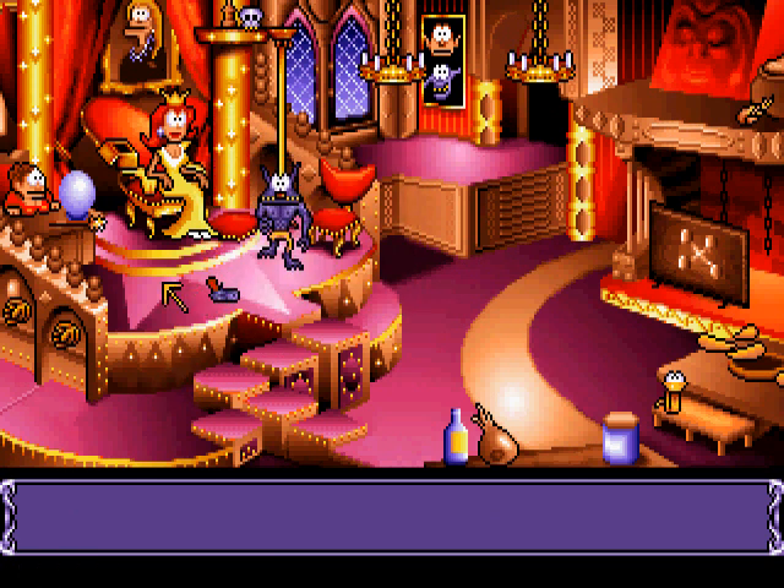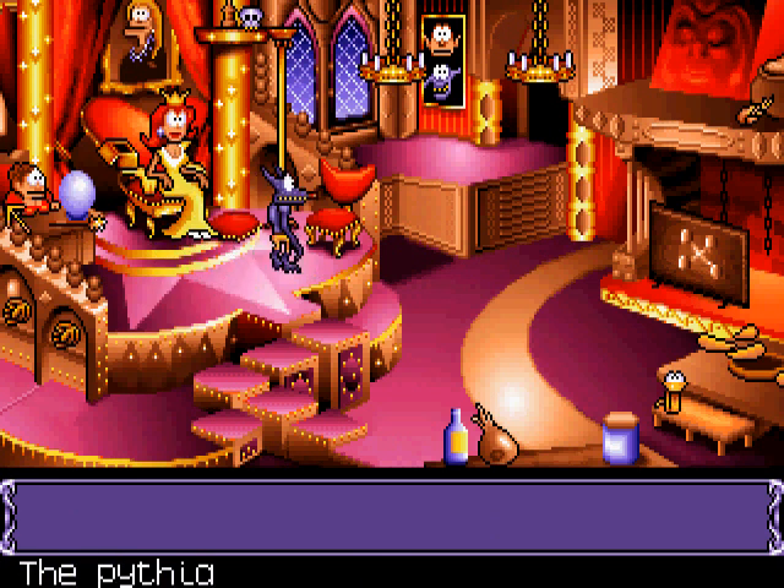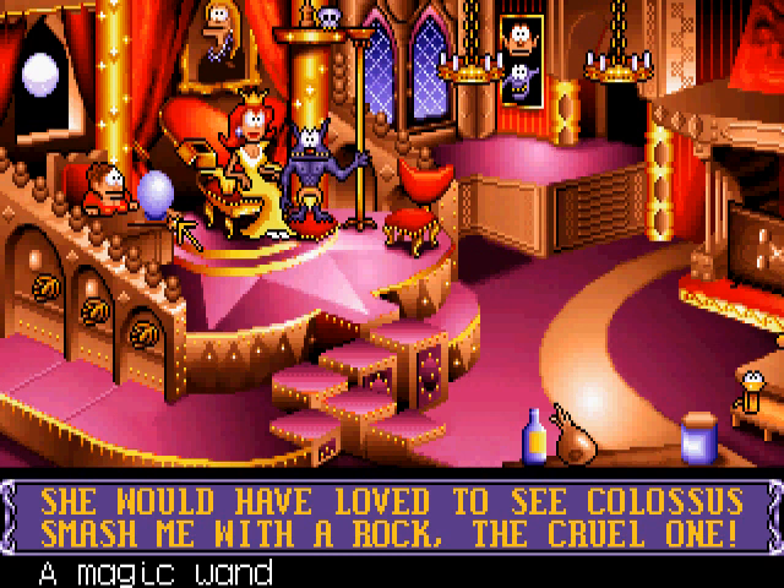Anyway, let's take his pop gum. And then we'll talk to Xena. We'll use our Weirblount charm. Hey, Maria, how's it going? She would have loved to see closet smash with a rock. Well, we'll show her.